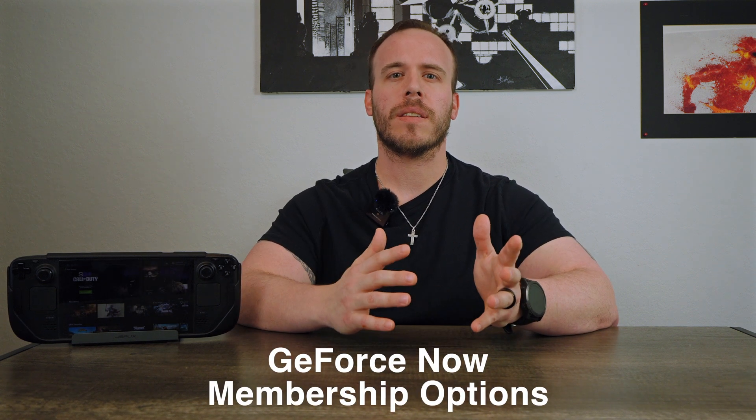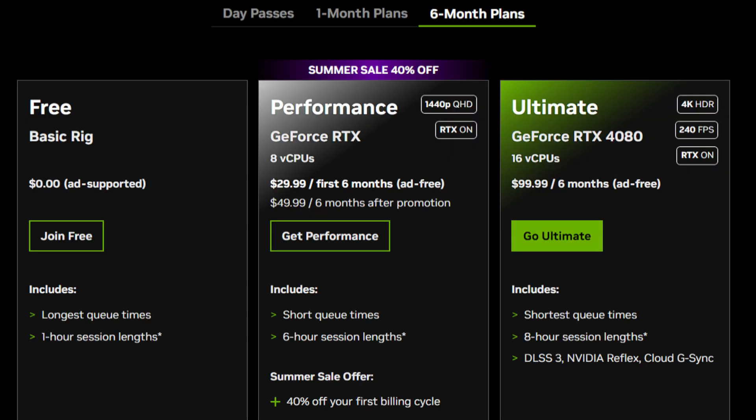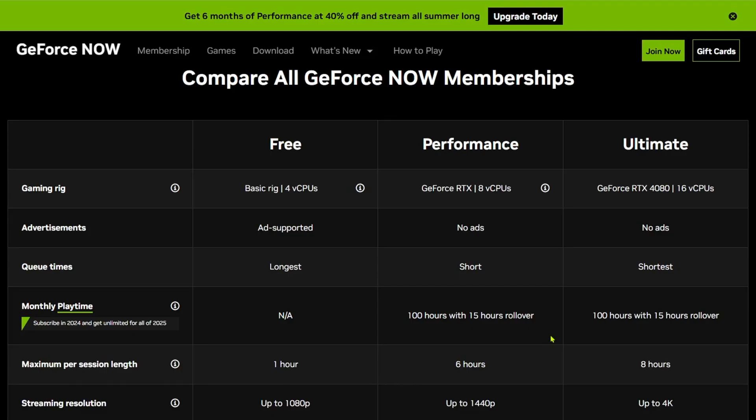With GeForce Now, this is a subscription-based service, so you do have different options. There is a free tier, so you don't actually have to pay to utilize GeForce Now. Then there's the performance tier and the ultimate tier — the higher you go, the more expensive it gets, but each tier comes with more perks. On the free tier, you're only able to play one hour at a time before your session ends, though there's no limit on how many sessions you can start.